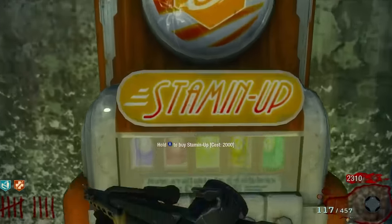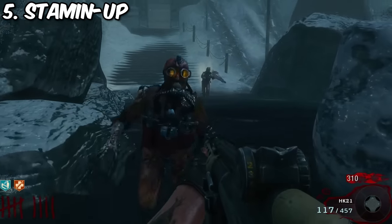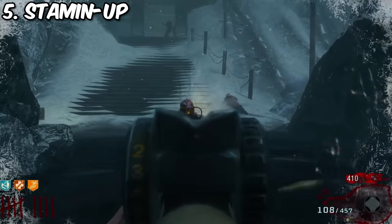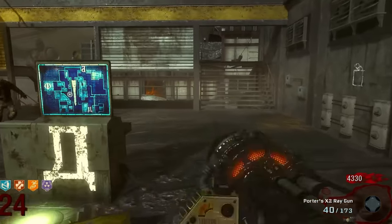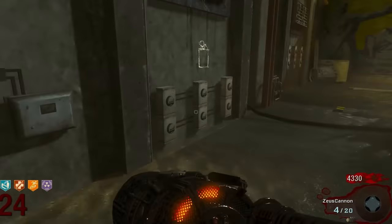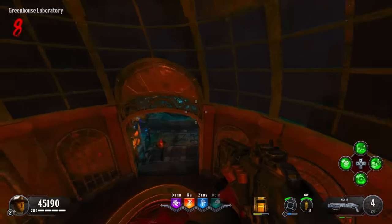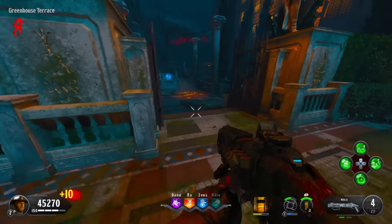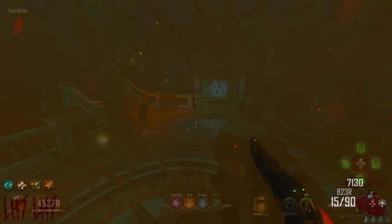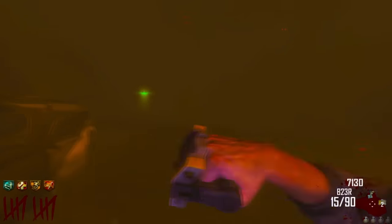Cracking the top five, we have Stamina Up — the Speed Cola of your legs. I've never heard anybody say they want to run slower. Again, the difference in a vacuum seems minuscule, but those few extra steps per second could save your life. It literally and figuratively puts you a step ahead of the zombies. Moving is just a lot more graceful and fun. Stamina Up is not only my personal favorite perk but is a must, especially in those older, clunkier games.